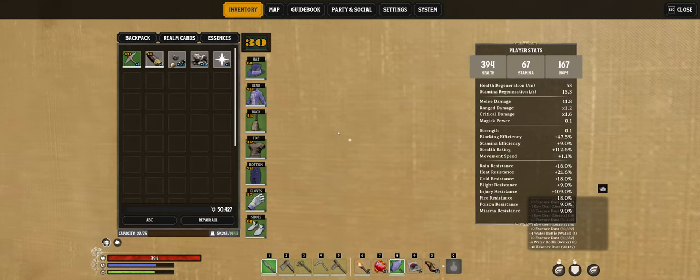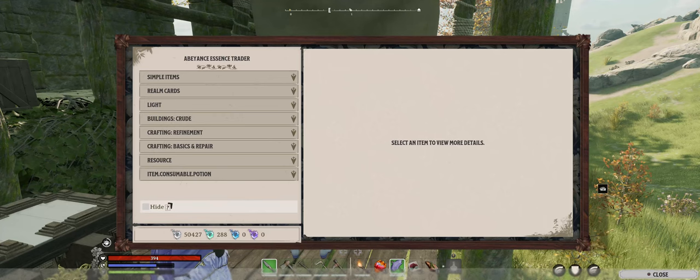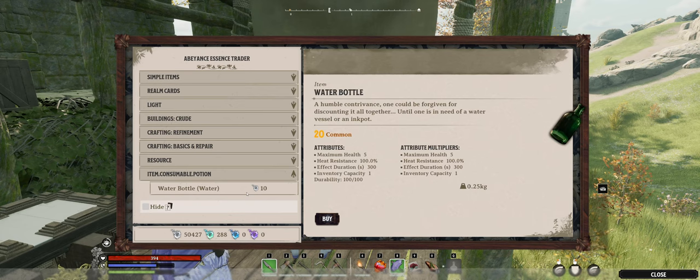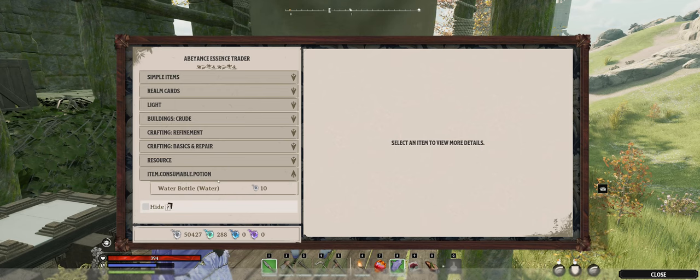Once you've extracted it, go back to the trader and buy water bottles again. With 40 essence you can buy 4 bottles, go back into your inventory, extract them, and you'll get 160 essence. You can see where this is going — it snowballs very quickly. The character I have for this playthrough has 50,000 plus essence.